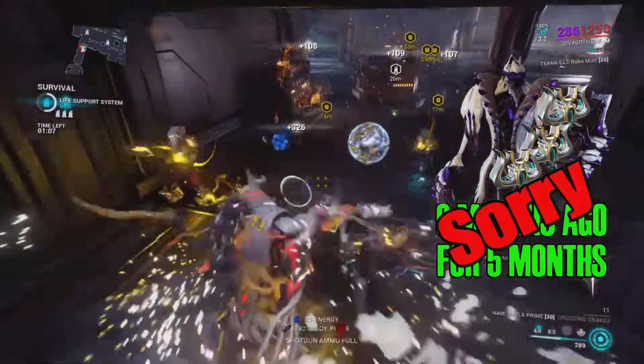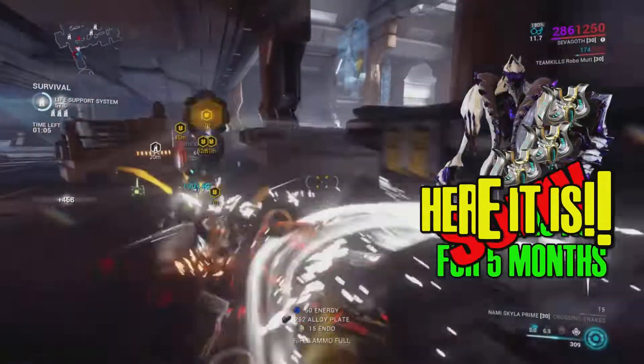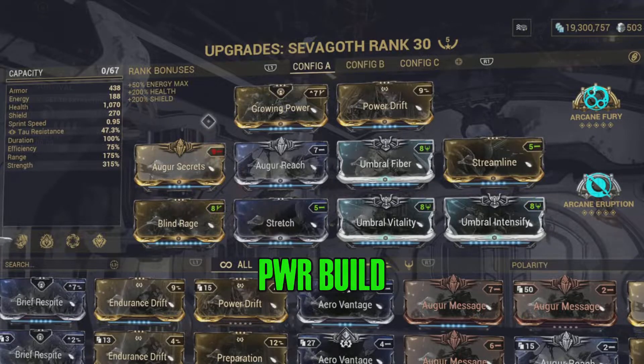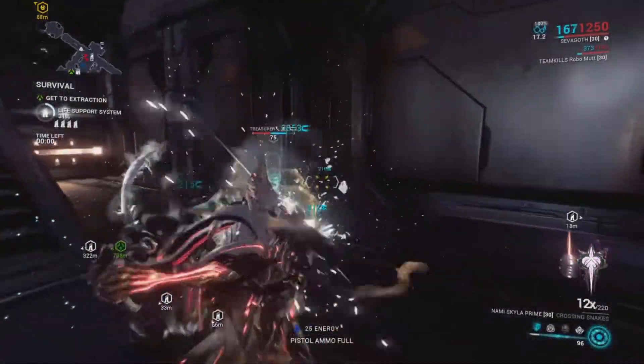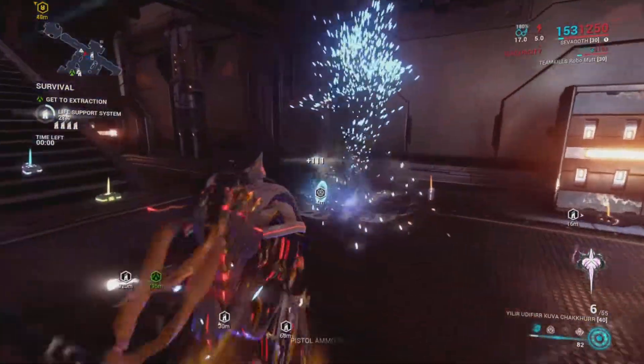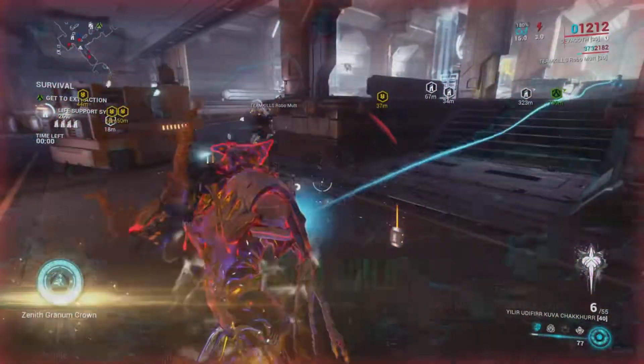Here it is. First, my number power build — which uses a lot of power — it's more for the first two abilities and my shadow, instead of gloom. This can be pushed up to 340% once you apply status. Anytime you apply status — I'll touch on that later — it's because of Growing Power.